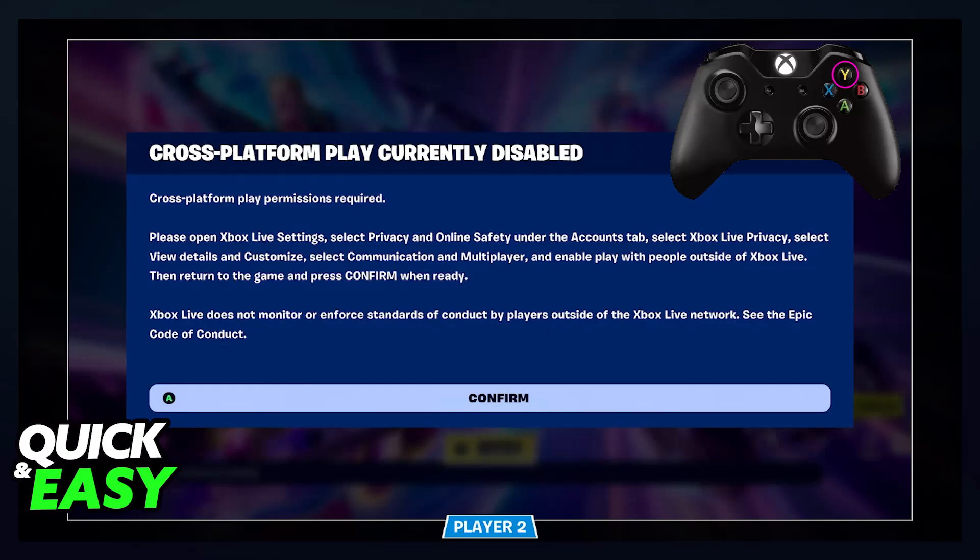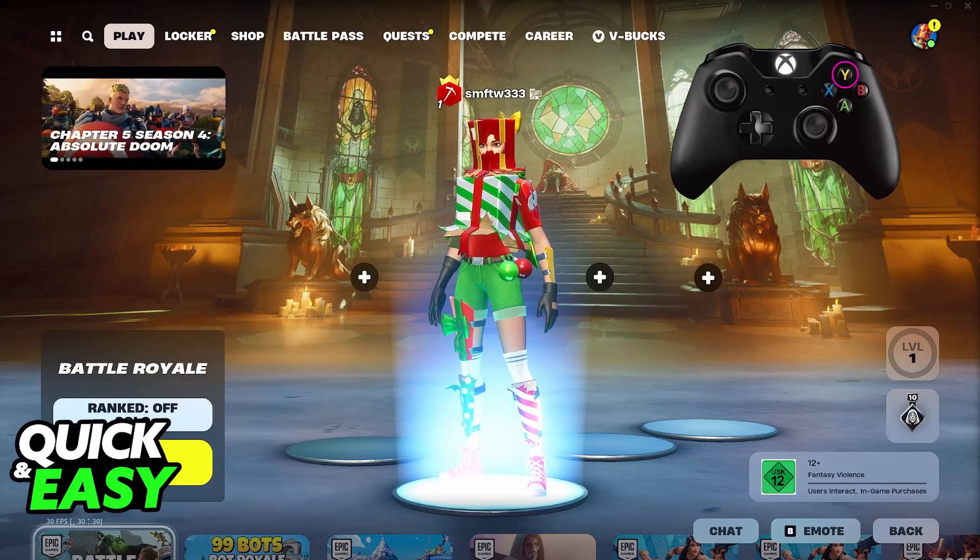So as soon as you hold Y on your console, load into a duel, trio, or squad game, and you will be good to go. It's as simple as doing this.